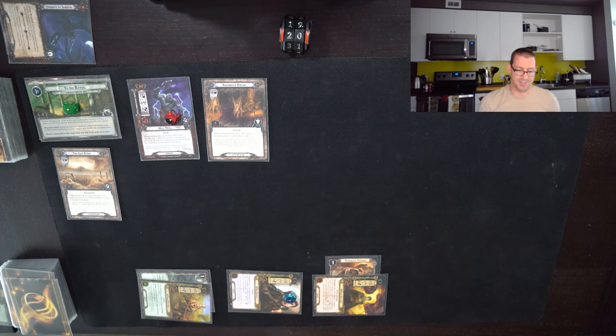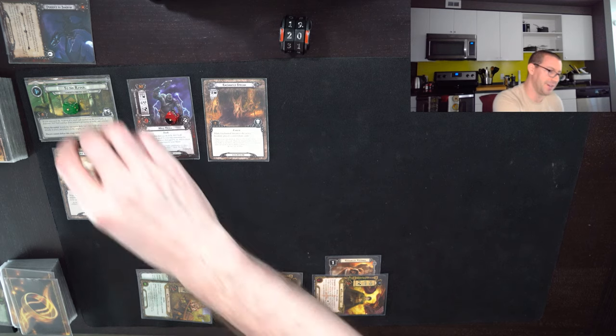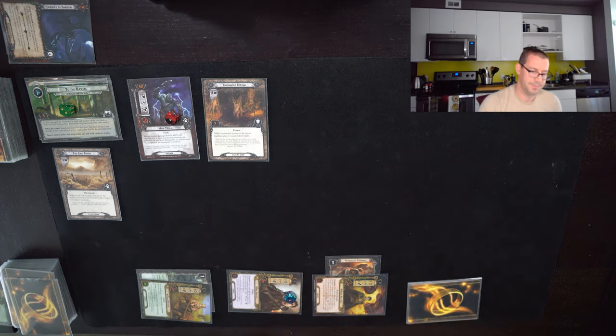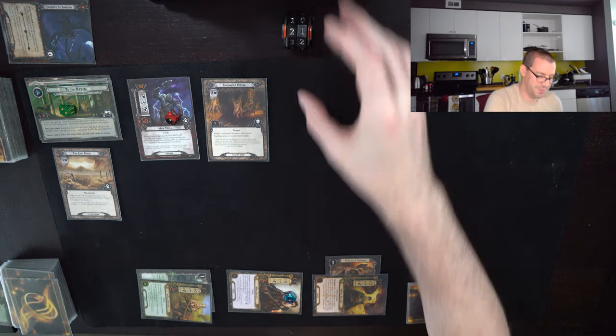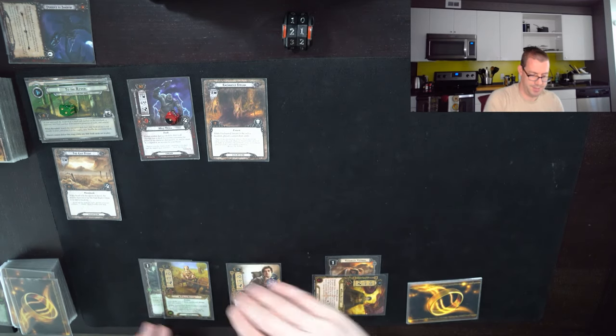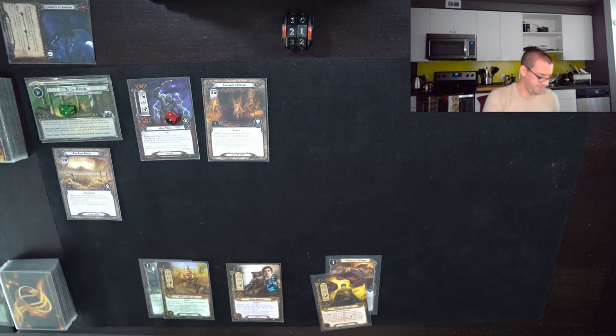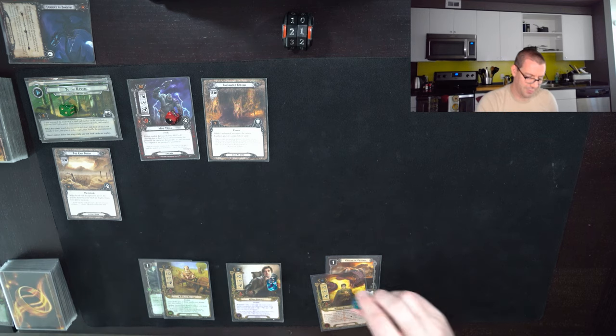I realized I should have been at seven willpower because of Bilbo's ability, so that is a whole two progress on the quest. Tick back up to starting threat, refresh characters, draw a card — and there's Treebeard.